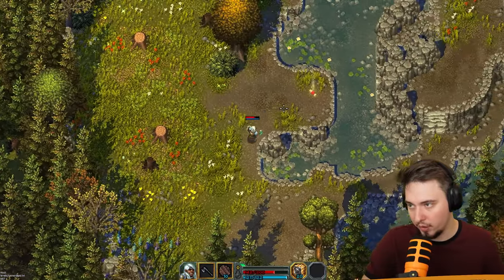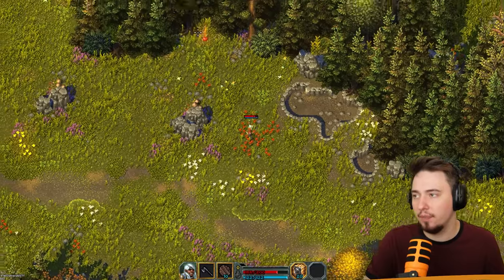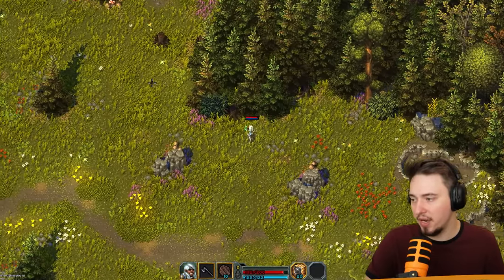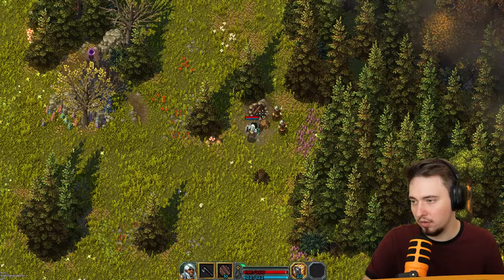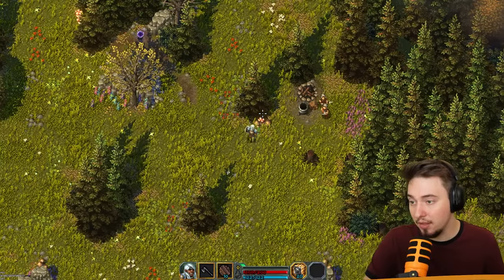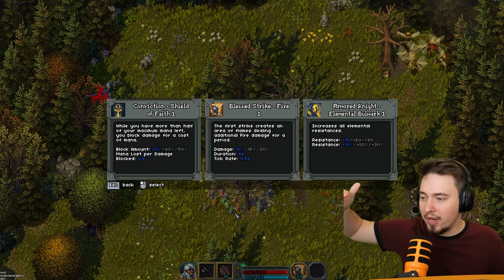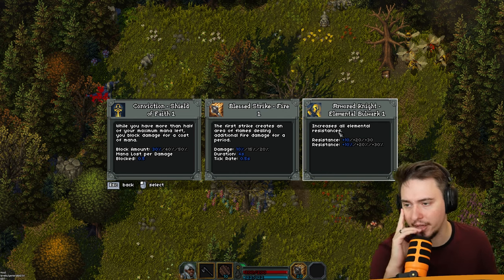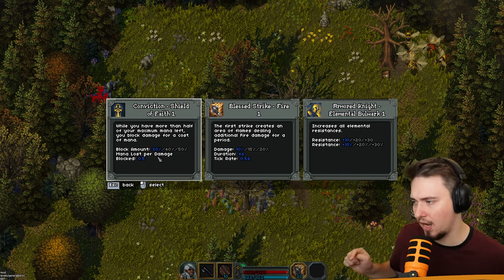We need to calm down - we're just getting hit and it's not pretty. Is there an apple? Oh, it's waiting for me! Oh there's another guy - I almost missed him. They're all joining my quest! No way. What do we have? Increasing abilities - armor knight, elemental bulwark increases all elemental resistances. Or while you have more than half max mana, block damage at the cost of mana.